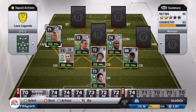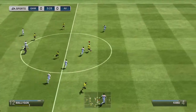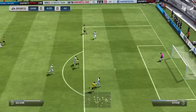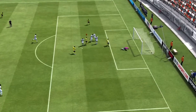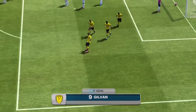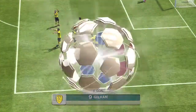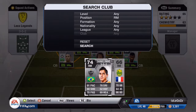Moving on to my left mid, Shilvan. He's the cheapest guy on the team at 2,900 coins. The only reason I picked him is that he is the fastest 4-star skiller left mid or left wing available who was Brazilian. I want 4-star skill moves on the wings because I like to do skill moves. You don't see too many skill goals with this team in these clips, but maybe when we get out to do it — I'm definitely keeping this team.